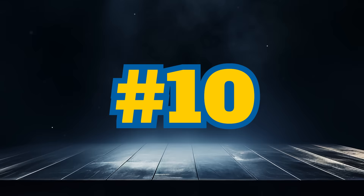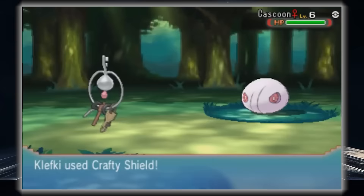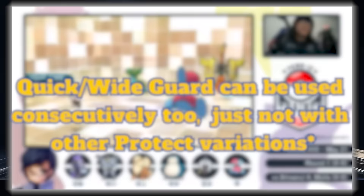In 10th position, we have the only protection variation that doesn't protect against attacking moves. This is the move Crafty Shield. It protects the user and allies from all status moves. This can be useful for blocking Prankster moves as it out-prioritizes them. It can block Taunt, annoying status-inflicting moves, Encore, whatever people are using. What separates it from other protect variations is its ability to be used however many times in a row without failing. So even though you are vulnerable to attacking moves, you can protect your party against status moves indefinitely.